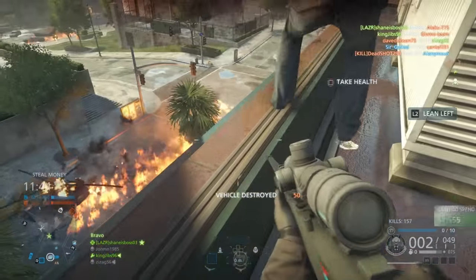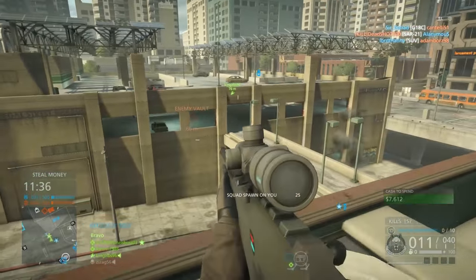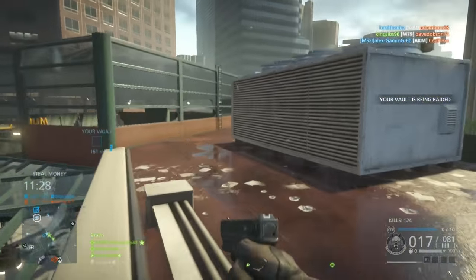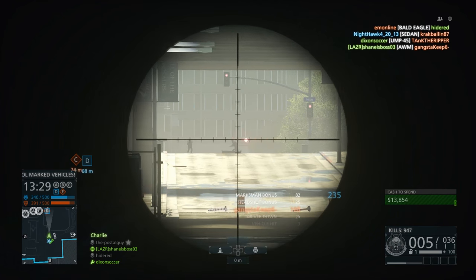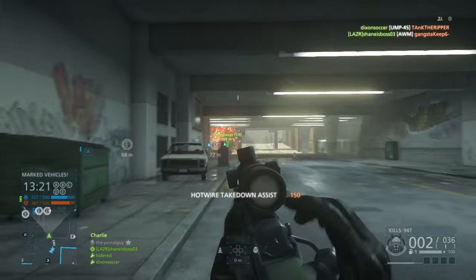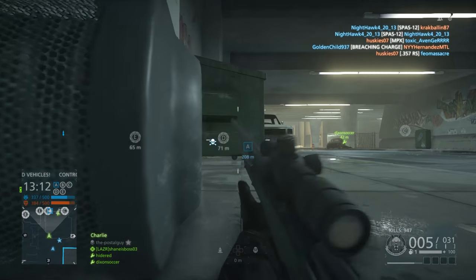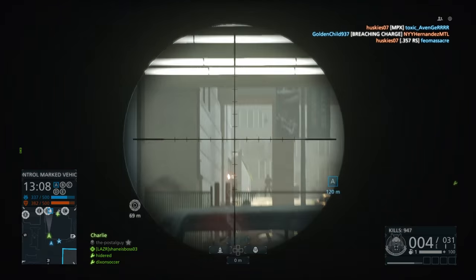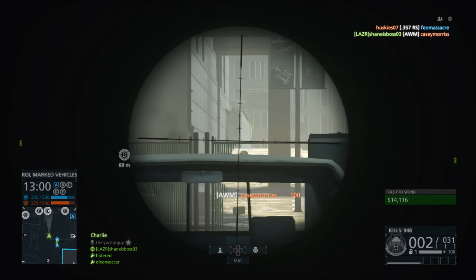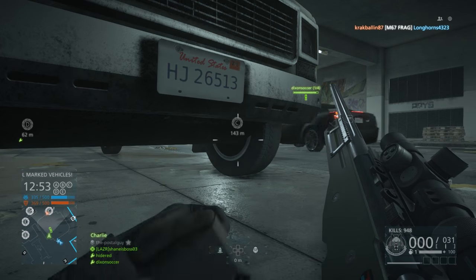The fact that the M98B has built-in magnum rounds is a huge bonus — it makes it really useful and justifies the slow rate of fire to some extent. However, if you buy magnum rounds for the AWM or R700, they fire faster than the M98B — about eight rounds per minute faster — and they also get that 50-meter one-hit kill range. So if you spend about a hundred thousand in-game dollars, you can basically beat the M98B other than its large magazine.